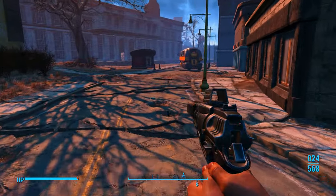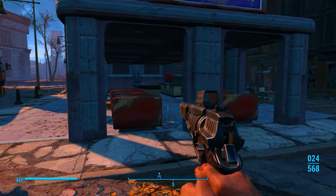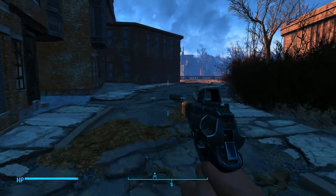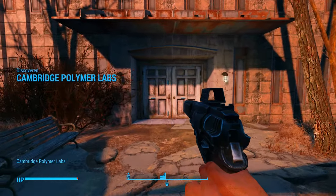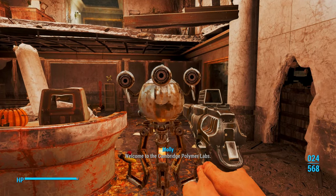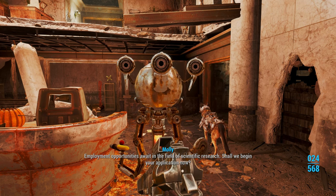We can stand up now. We're gonna take a right over here by this — I think it's an ice cream shop — then take a left right over here. We're gonna go inside Cambridge Polymer Labs. Welcome to the Cambridge Polymer Labs. Employment opportunities await in the field of scientific research. Shall we begin your application now?